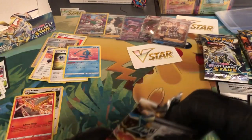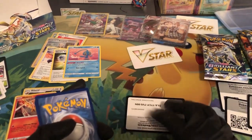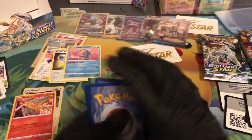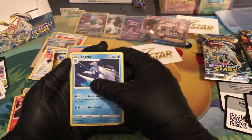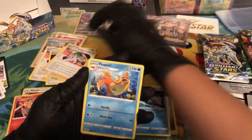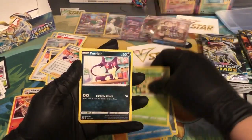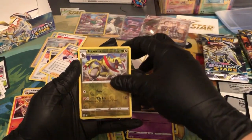I can't open these — I'm not even, my gloves are getting sweaty. There's your code. Steel energy, Bed Trick, Rosanne's Backup, Float Stone, Gabite, Trapinch, Piplup, Shroomish, Purrloin, Duosion — reverse holo Haxorus.